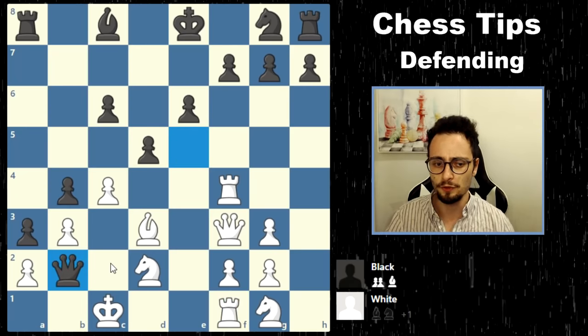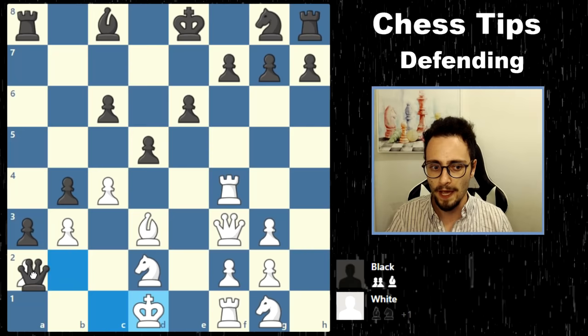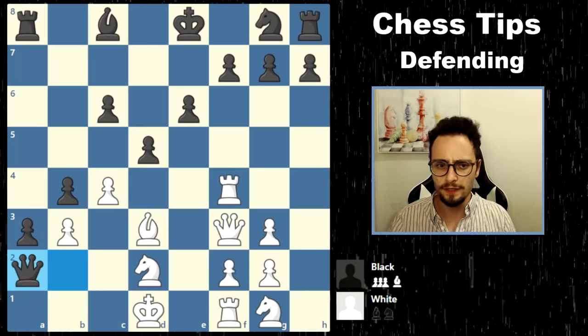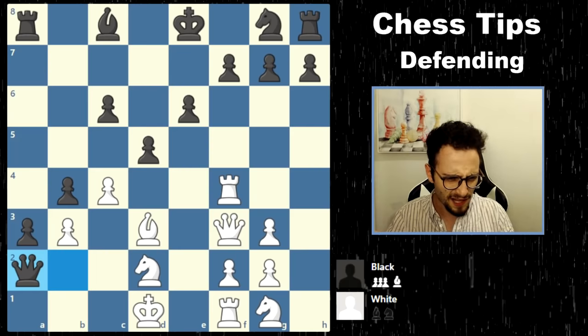Now, what if black continues to come in with Queen B2? Fine — we've made a space. Now Queen takes A2. What is going on here? What is the material count? Very tough to tell, because white is up a knight, but at the same time white is down a lot of pawns.